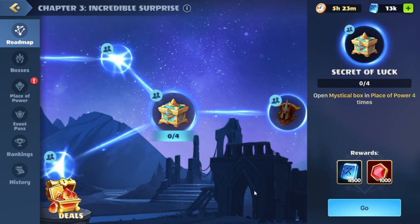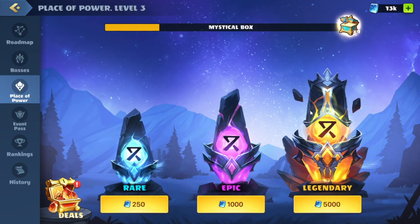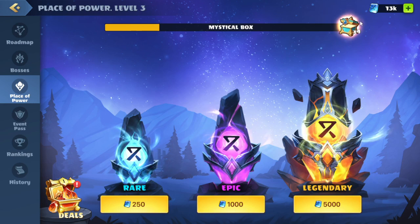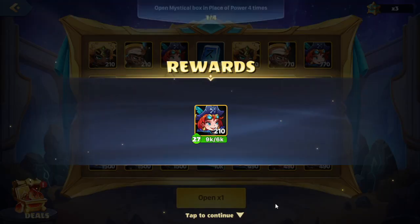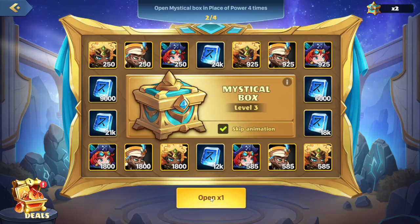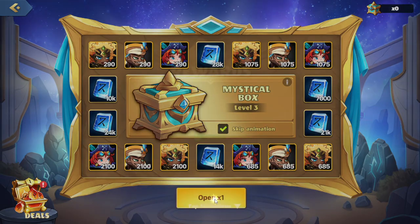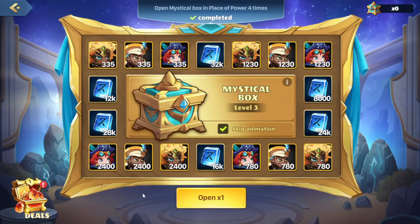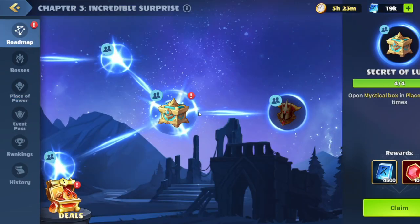We have our next quest here: open mystical box in Place of Power four times. We'll hit go. This brings us over to the Place of Power — we'll activate this mystical box four times and see if we get some good rewards. Legendary, Legendary — okay that is not good. Legendary — a little better. Legendary — and yeah okay. All right, we're now complete with that quest. We'll head back to the roadmap and continue.